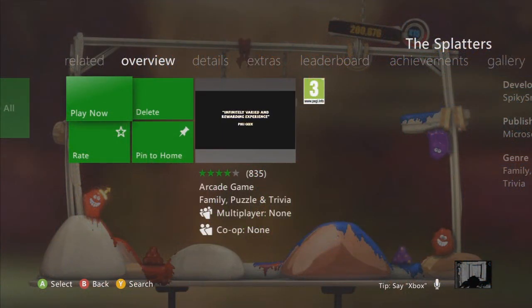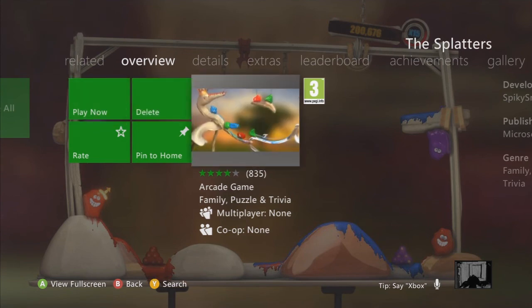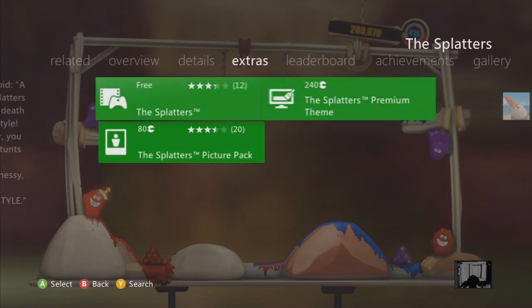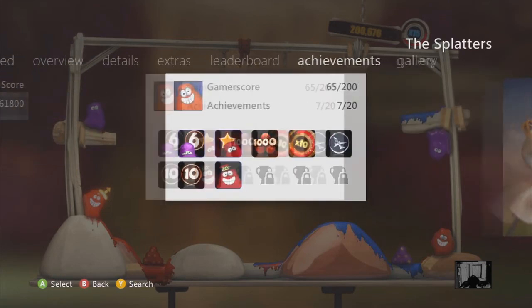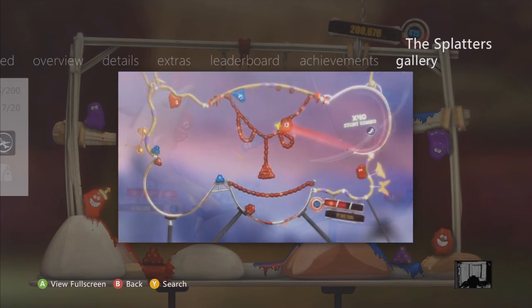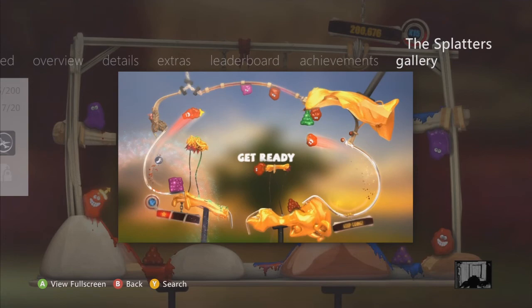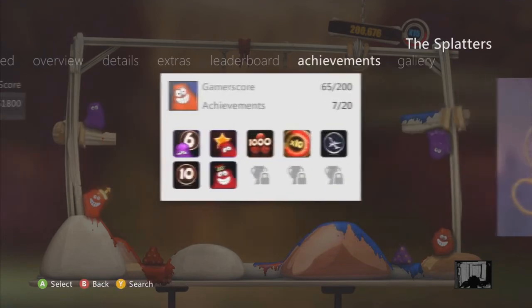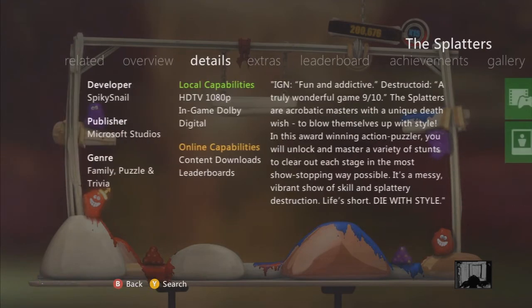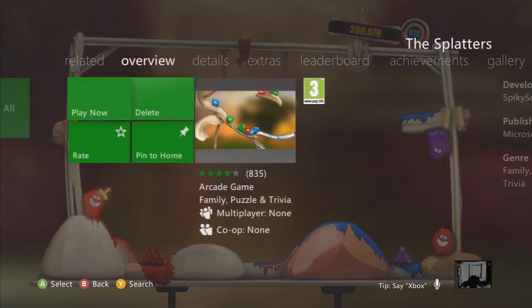Hi guys, welcome back to In The XBLA! Today I'm trying out The Splatters. I don't really know what to call it - it's a bit of a puzzle game. Basically you aim blobs around the screen to destroy bombs, different colors destroy different colored bombs. It's a single player game, you can't jump in with mates. It's all leaderboard based and there are loads of different power-ups you can unlock. We'll go in and I'll start showing you from the start.